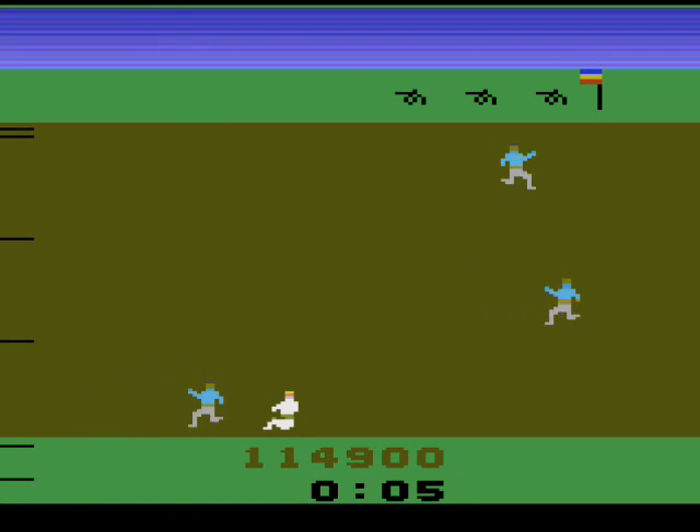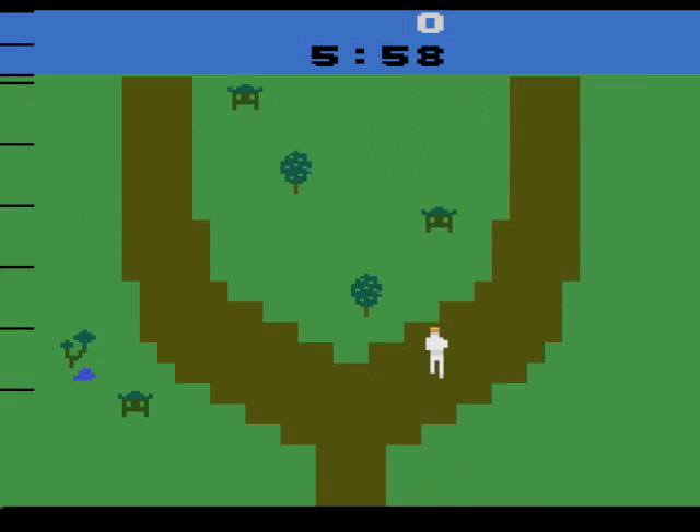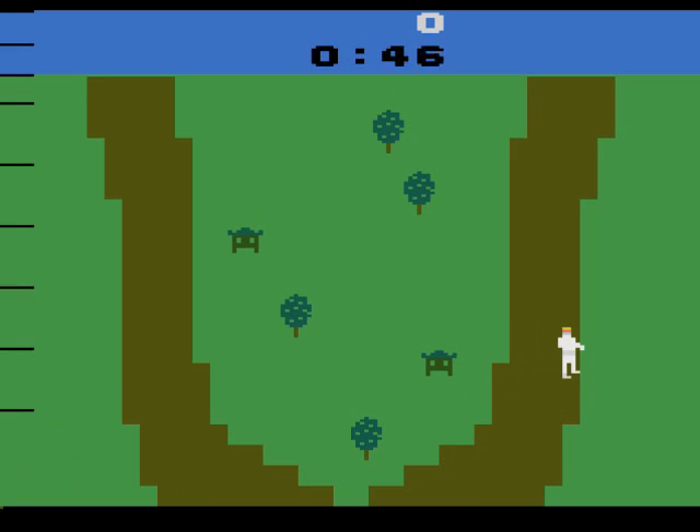But you also have to battle the time limit. The ninja clan will kill this leader guy if their demands aren't met in a certain amount of time, so you can't be lollygagging around. And if you walk off the path into the grass, the time limit will accelerate tremendously. So don't do that — be careful where you walk.